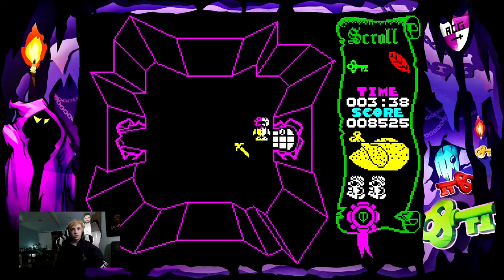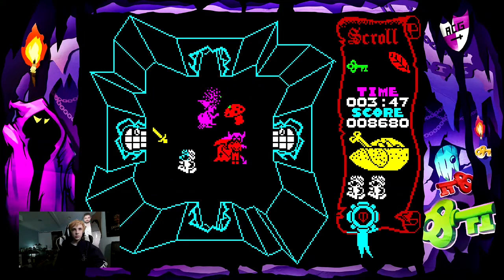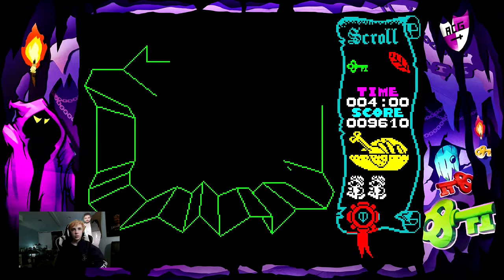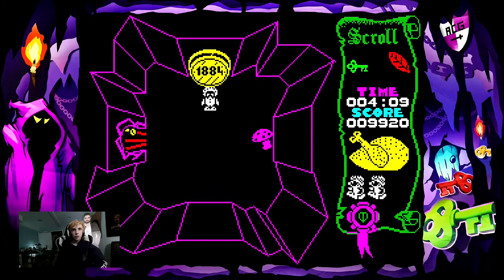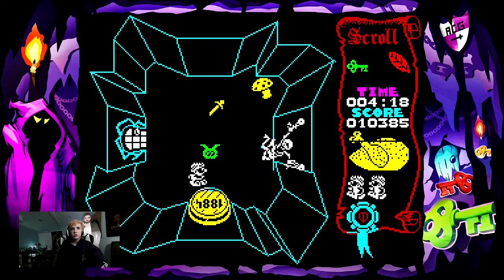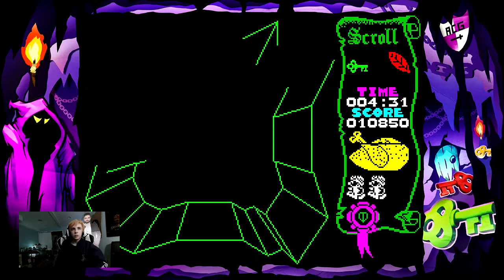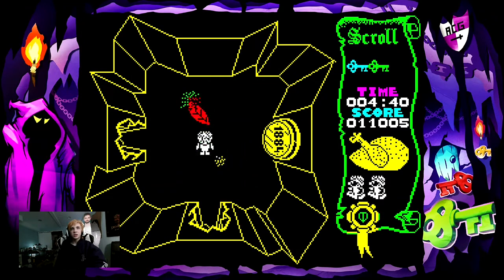It's like we're going downstairs now. Oh, here's a devil again. I wonder if we can kill him. And we need a red key of some sort, but I'm not sure where the red key would be. There's an apple, but the apple's not a red key. Oh, I found the blue key! Okay, that's nice. It's really good.